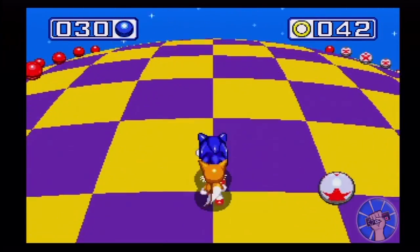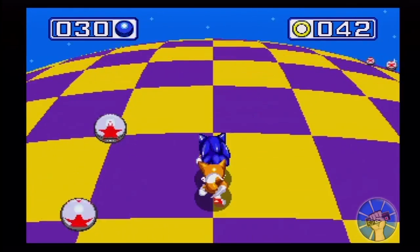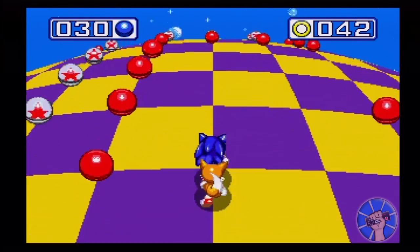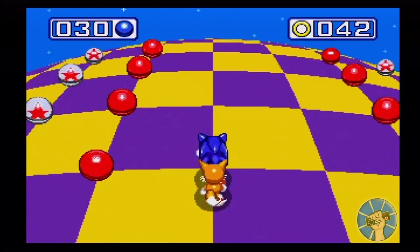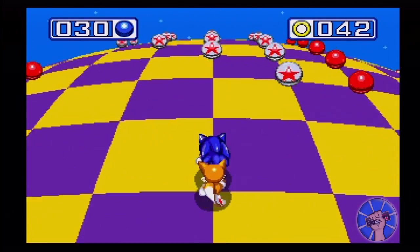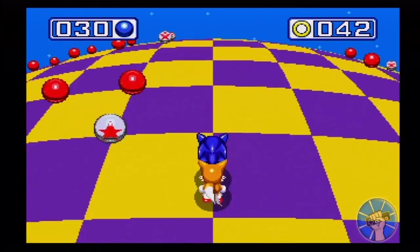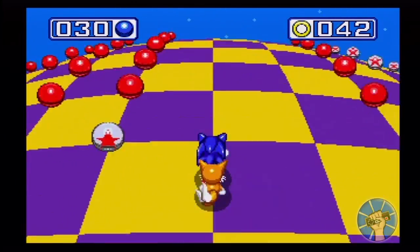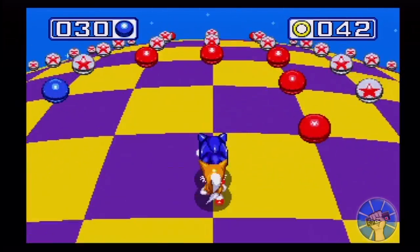I always remember as a kid we'd talk about how in the background you can kind of see the emerald fly by every once in a while. We always used to say there were Easter eggs back there - like different things would fly by. When I was a kid and didn't understand licensing, I'd be like 'if you look low enough, Mario shows up.' I was a dumb kid - I would have believed that too.